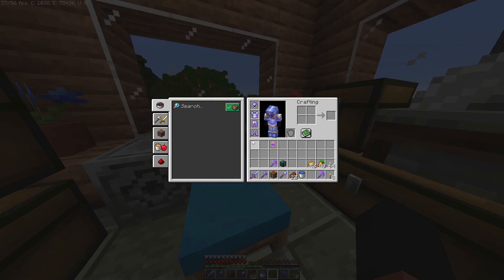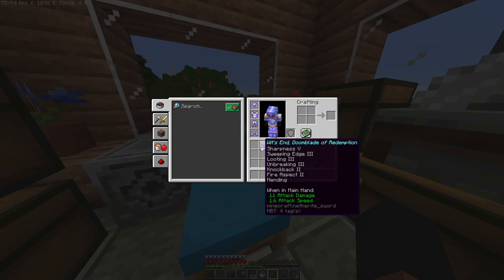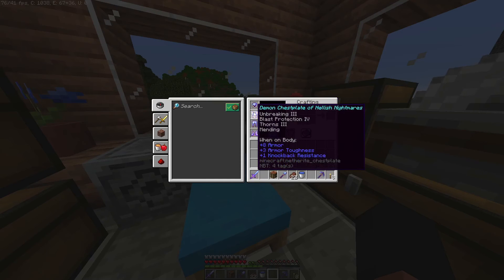For my armor and my sword — we have Doom Blade of Redemption, that's a good name. My helmet is Nightmare, a Great Helm of Doom. Chestplate is Demon's Chestplate of Hellish Nightmares.